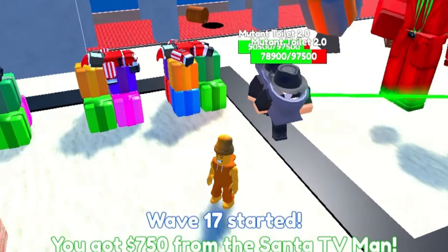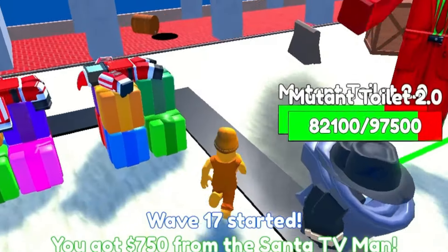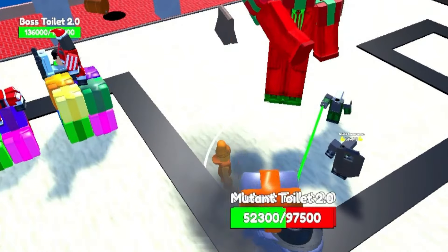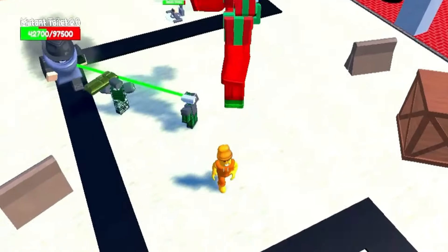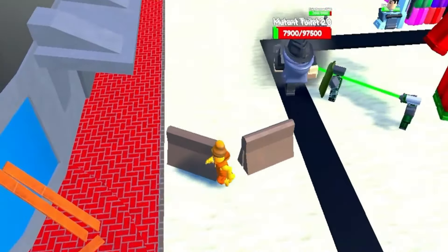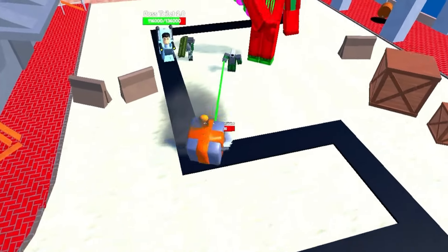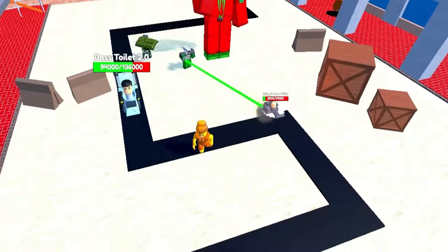By the way, peanut's favorite color is green. You might've thought it was like brown or orange, but peanut's favorite color is green. So just remember that — my birthday's coming up and I'd like some green stuff. And I'm not talking about your boogers, you gross kids. I don't want those.